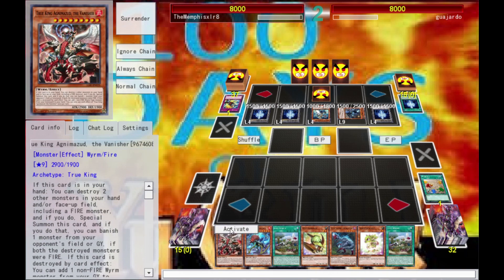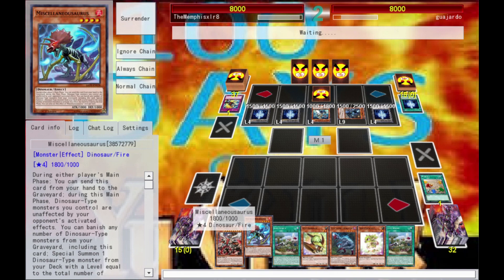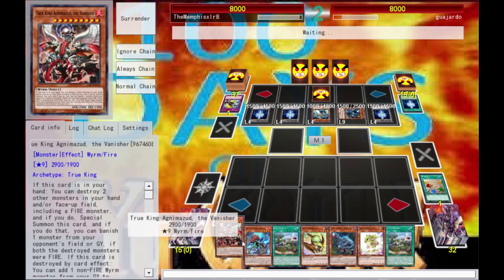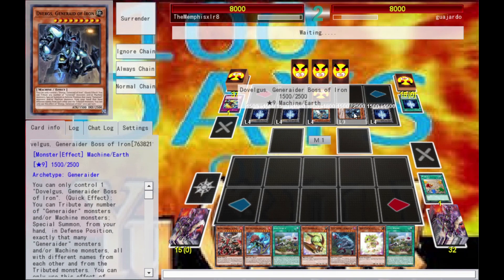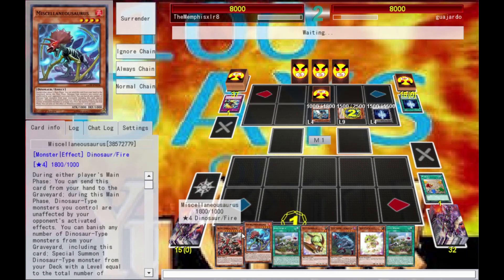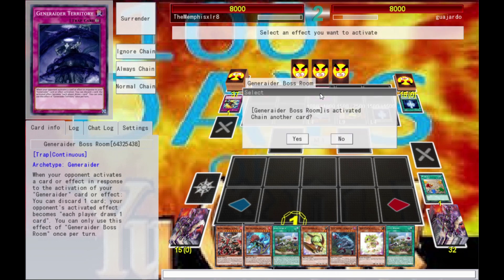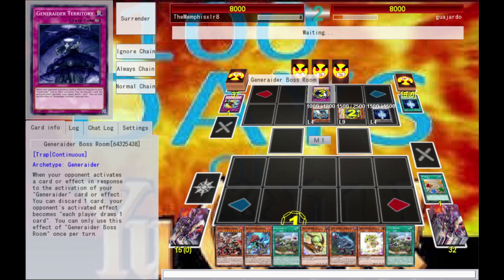So what I'm going to do is use my True King of Vanishing. Basically if he's in my hand I can destroy two other monsters in hand or field, including a fire, to summon him out. I kind of need the rest in my hand. Okay, so he had two monsters in his hand. Now I'm still curious as to what he actually has. He had Territory — that's an annoying card that Generaiders have.